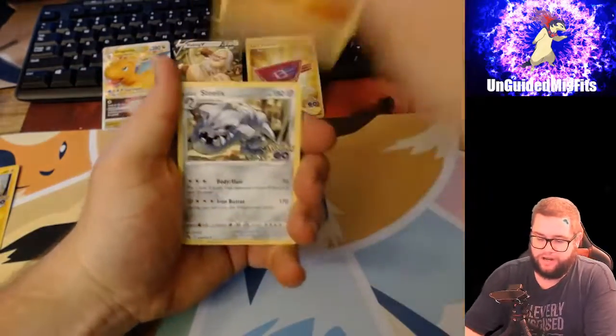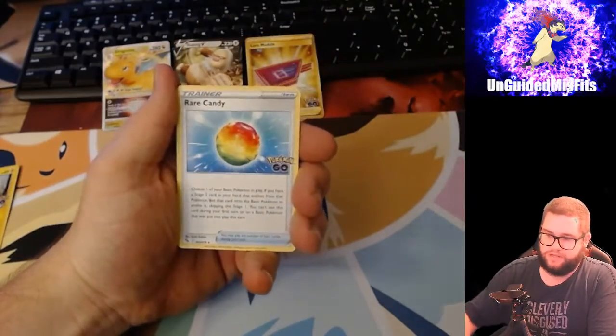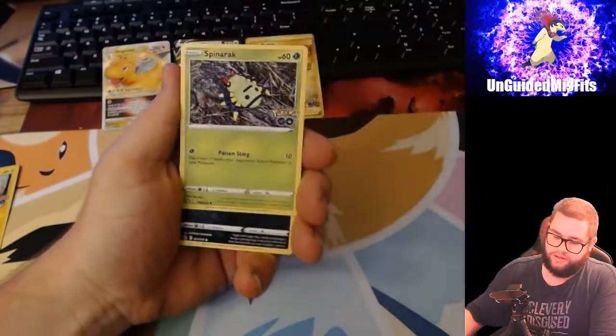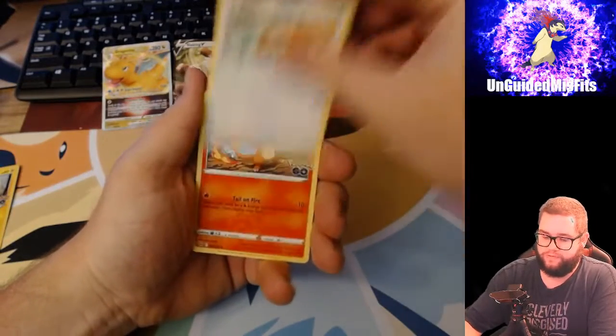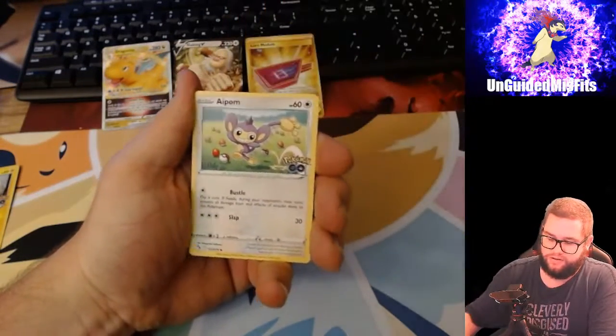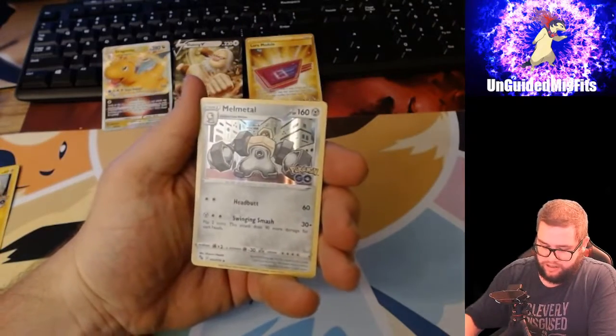Got a Fighting Energy, Steelix, Xatu, Rare Candy, Spinarak, Alolan Rattata, Bidoof, Charmander, a palm, Reverse Holo Rare Candy, and a Melmetal.